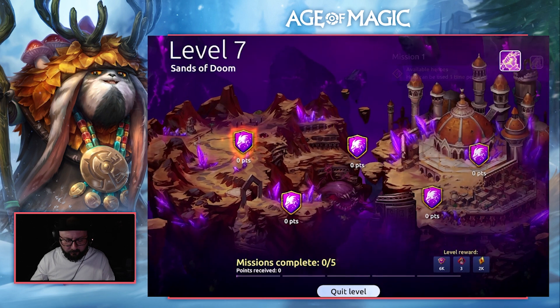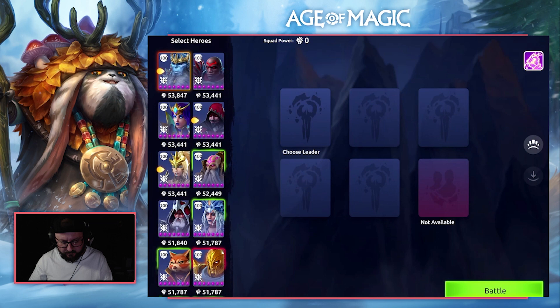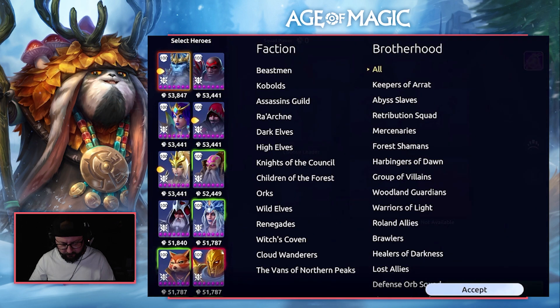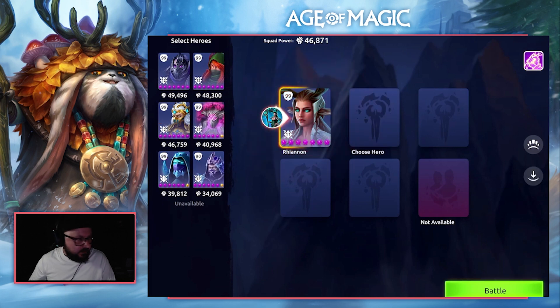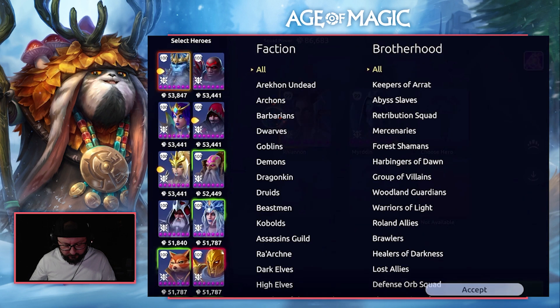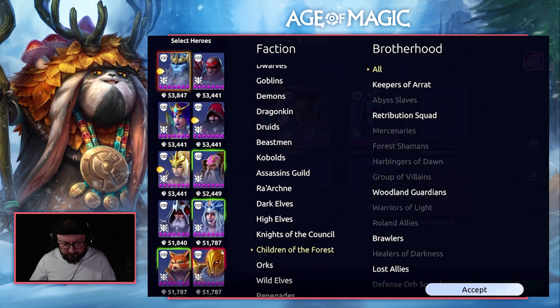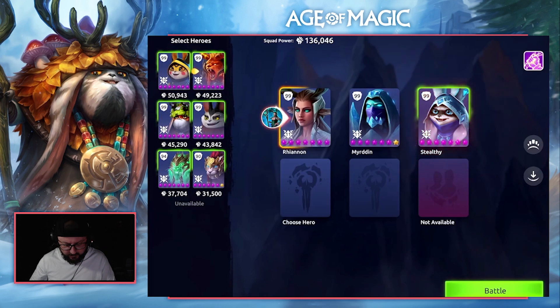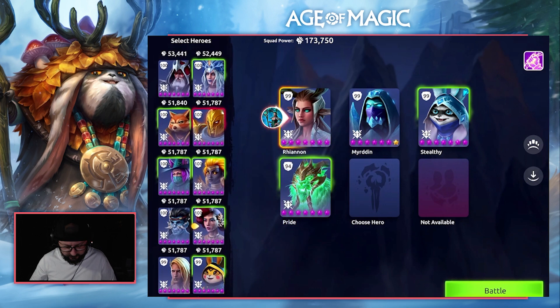Our first mission, mission 1, we are going to use a hybrid team. We are going to jump into the battle using our druids to begin with. We're going for Rhiannon first, then Mirrodin, and then our friends Children of the Forest. We want the double combo — the Stealthy and the Pride — and then we are going to go for our final character, Teodor.